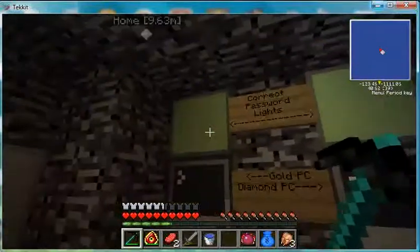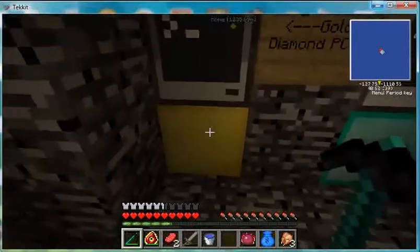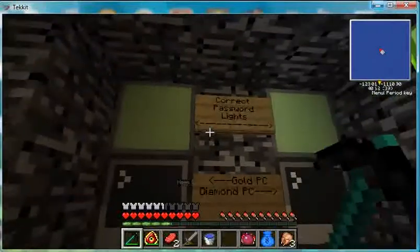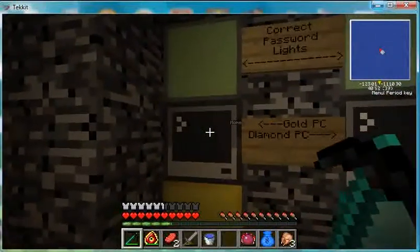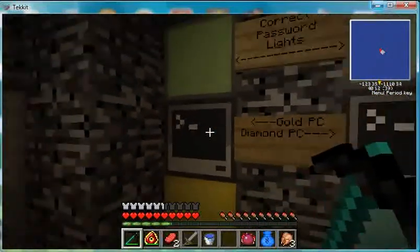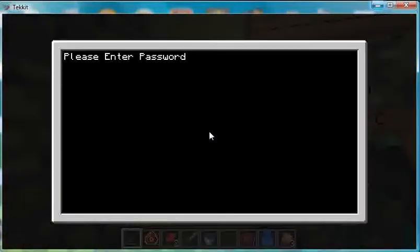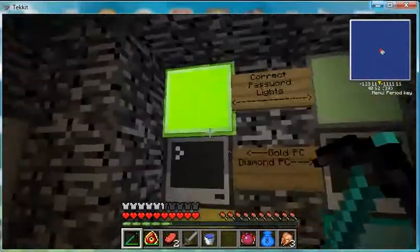The second and third lights are activated by the gold PC — you can tell because of the gold — and the diamond PC. You put the password in and it will correct it. I'm going to explain the basics of ComputerCraft, which is very basic, and then I'll show you some basic wirings behind all this — just to help those that do not know. I'm going to enter the password so you first see what happens. Password accepted, and the light turns on. That is what happens when the password is inputted correctly.